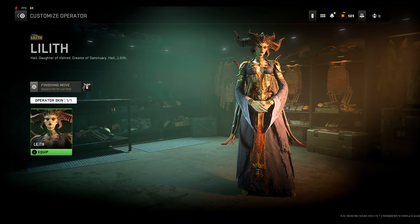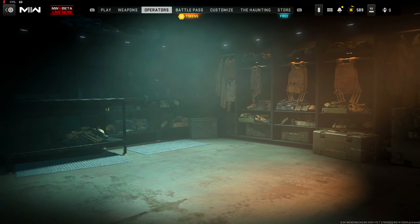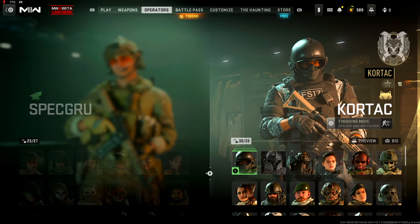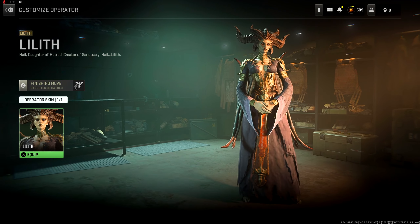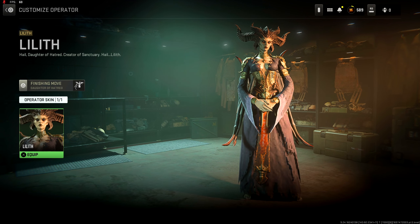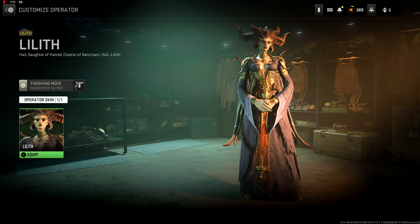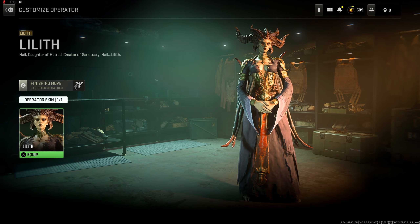The operator voice line goes: 'I have not come to save.' Kind of creepy, but perfect timing for Halloween too. 'Break the chains and discover who you were meant to be.' You heard it here first — Lilith says you gotta discover who you're meant to be. 'Your sacrifice will not have been in vain.'